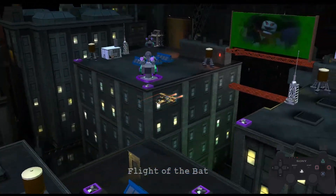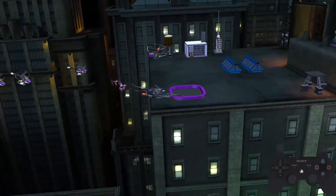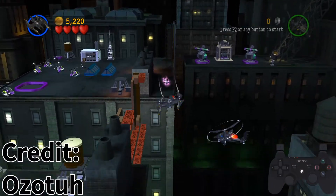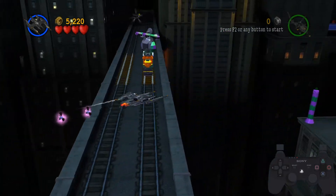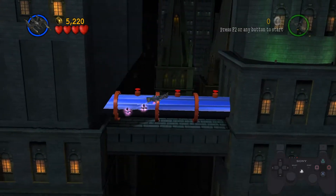Hello, Guildmaster here and welcome to the speedrun guide for 3-3 Flight of the Bat. You can skip the first room here by doing a backflip down below and then doing another backflip right after to get below this building and pass Scarecrow there in the top left. You can then just fly normally past the gas pipe and you're good this room.